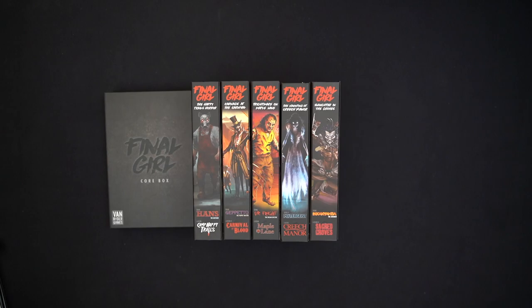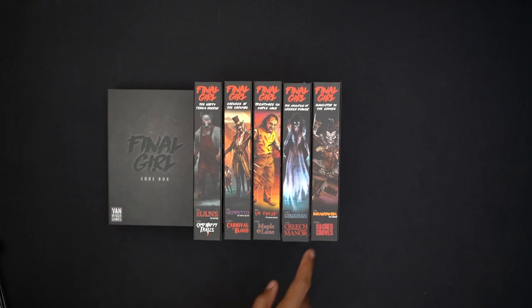Dr. Fright is basically Freddy Krueger — you can only fight him while you're sleeping, but otherwise he's attacking everybody else while you're awake. Poltergeist is a ghost, and you don't actually fight the ghosts themselves; instead you have to find certain items and get out with those items in your hand — kind of like a capture-the-flag situation, which I appreciate as a change of pace. And then Incanaba is basically trying to protect his sacred lands and killing people who are desecrating them. That's a generic overview of all the different killers we have.